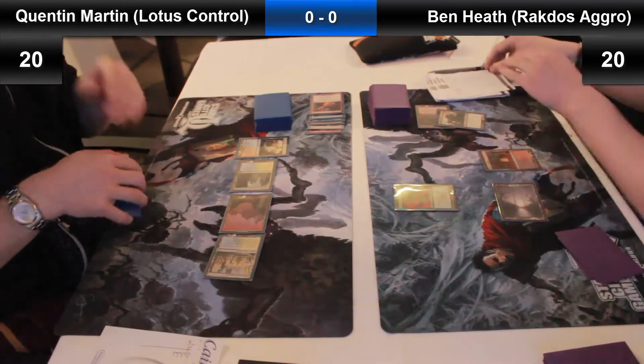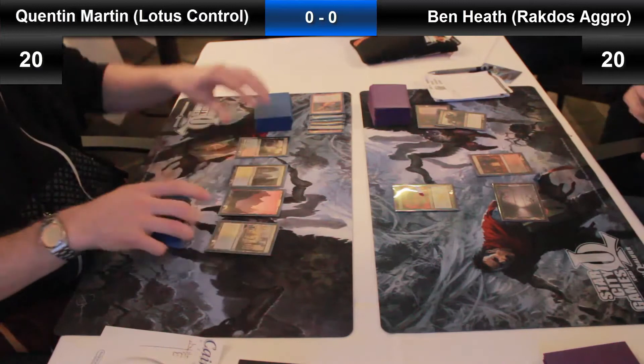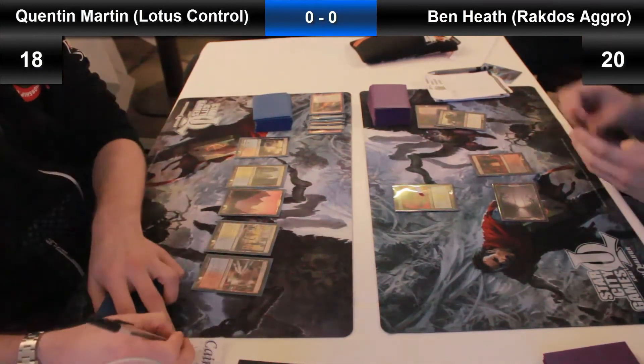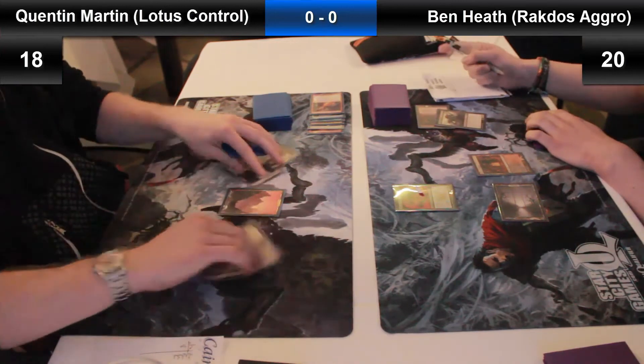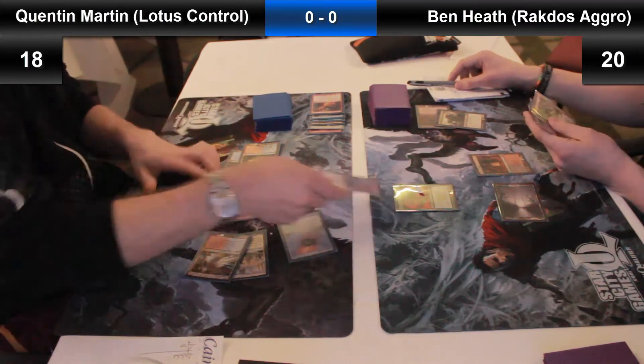What are the big cards in each of these guys' decks? Quentin Martin's deck is based mainly around Gilded Lotus, which is a 5-mana artifact that taps for 3 mana of any colour. Looks like we might be seeing it here — he's just taken 2 off a Shockland, and yeah, there's Gilded Lotus right there.